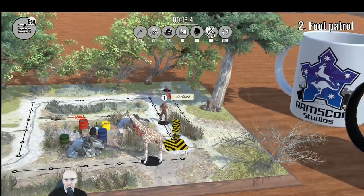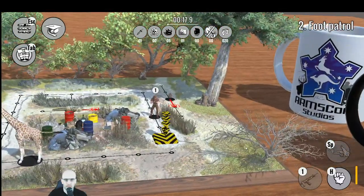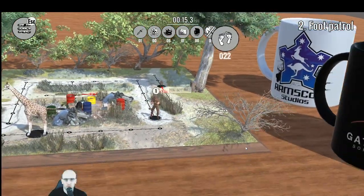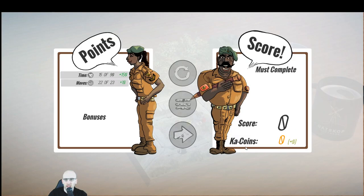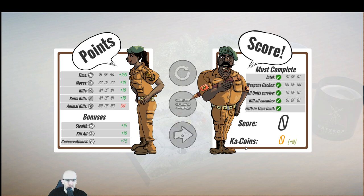Kakoin! Hatskop software. Got it. With time remaining — points, time, moves, knife kill, stealth kill all, conservationist plus 25, and within the timeline: 280. Achievement unlocked, completed level 2! So I passed level 1 but didn't get the achievement because I failed the time limit. Main menu — okay, so in that instance I could click the escape button.